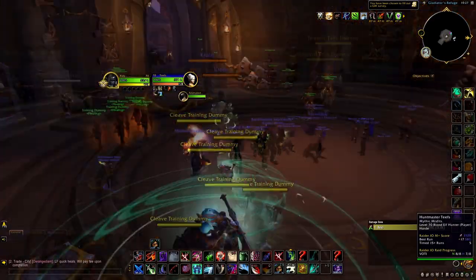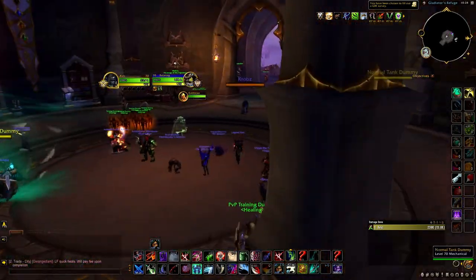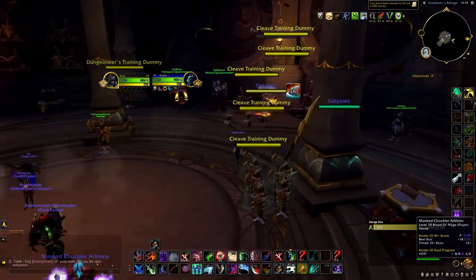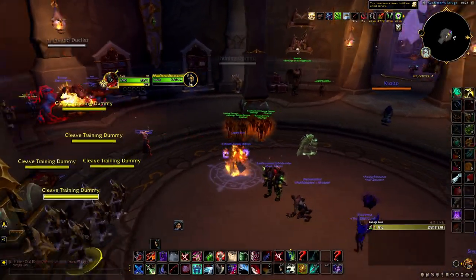The moment DR is off, even if they have cooldowns up — unless they're in Earthen Shield or just walled — you can either Kidney the other target or go Kidney the healer. Kidneying the healer is always good, especially if your teammate is doing a lot of damage and the main target is at like 50% and the healer has no CDs. You can just go up to them, gouge them, Kidney them — that's a lot of CC. And you want to be Shiving on your Kidneys.